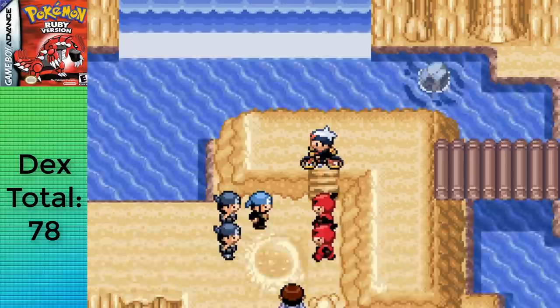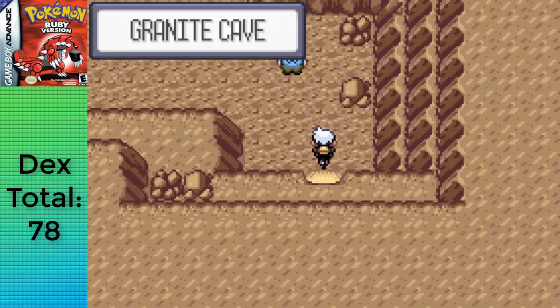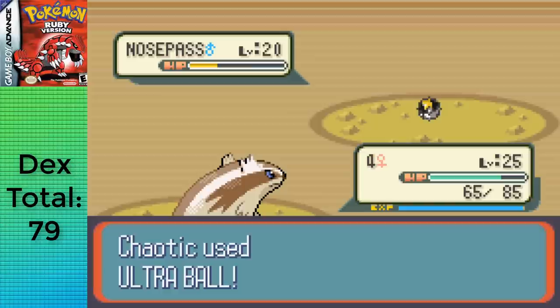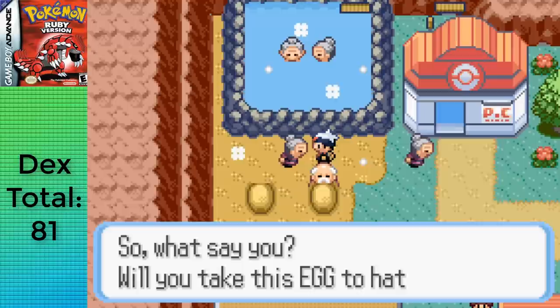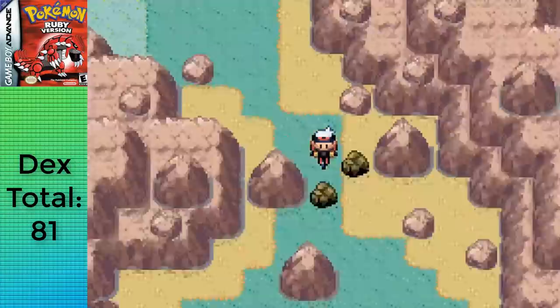After finishing the Team Magma event, I grabbed a teleporter and headed back to Dewford. It's Nosepass time — I grabbed the Rare Candy from the first basement floor before hunting Nosepass, using Rock Smash to find one in about 10 minutes, then escaped rope back to Fallarbor. With that taken care of, I swept through Team Magma on Mt. Chimney with Swampert, then moved down to Jagged Pass to capture a higher-level Machop and Spoink. Lastly, I grabbed the Egg from Lavaridge, leaving just the grind — or exercise, since I can't bike outside right now.